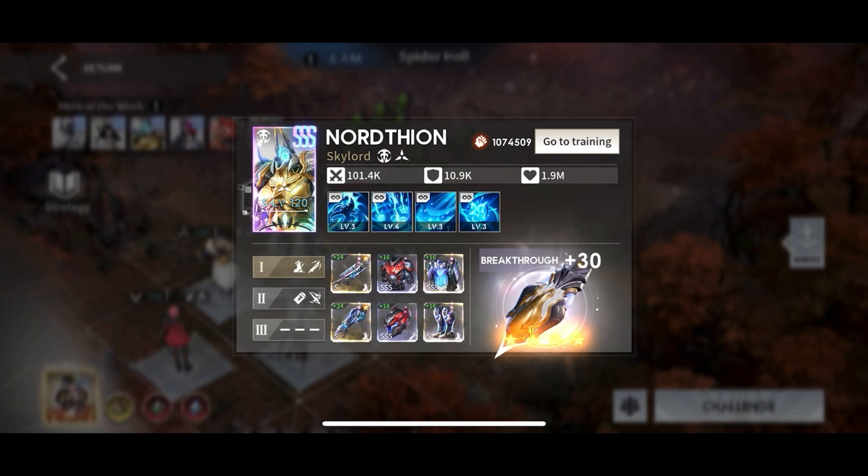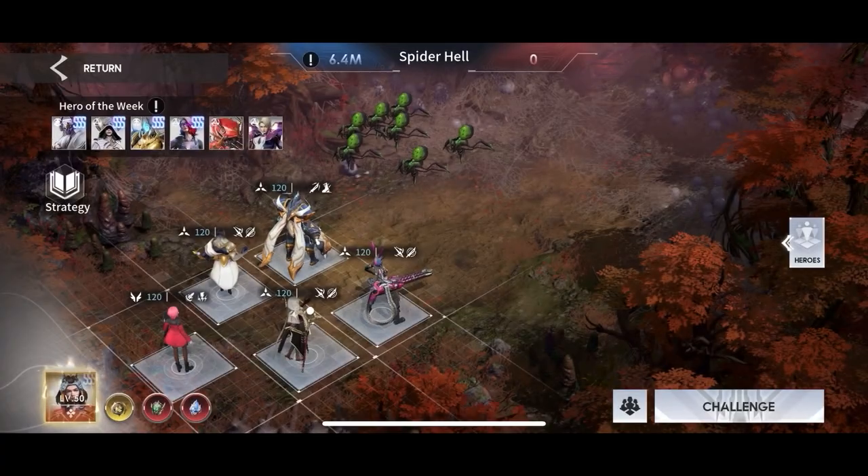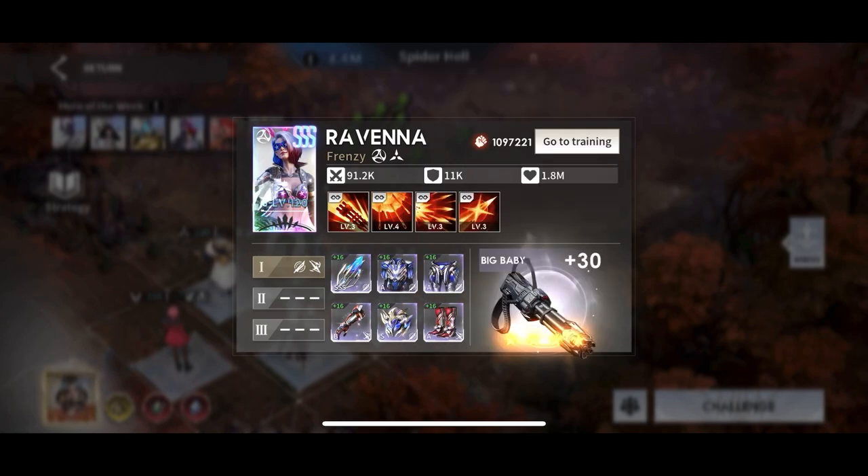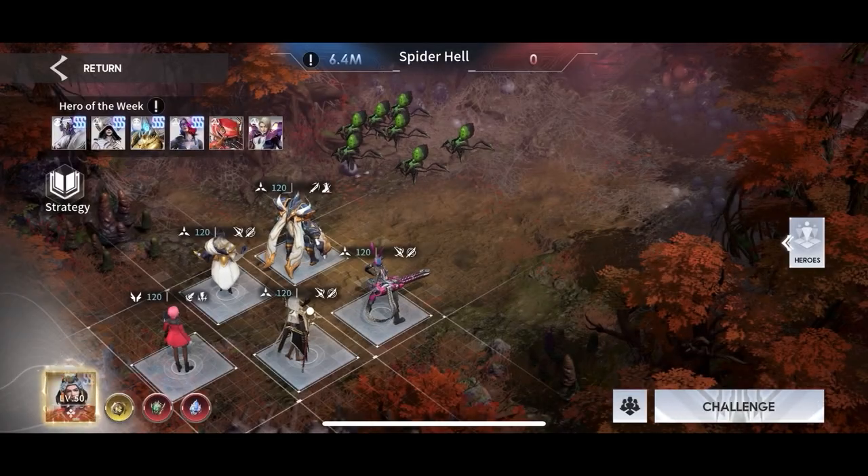Jumping into Nord, he's in a crit build: crit rate, attack, attack on the bottom row. A couple of his pieces are tempered tier one, not tier two — he's what I'm working to get a full tempered set on. He is x30.